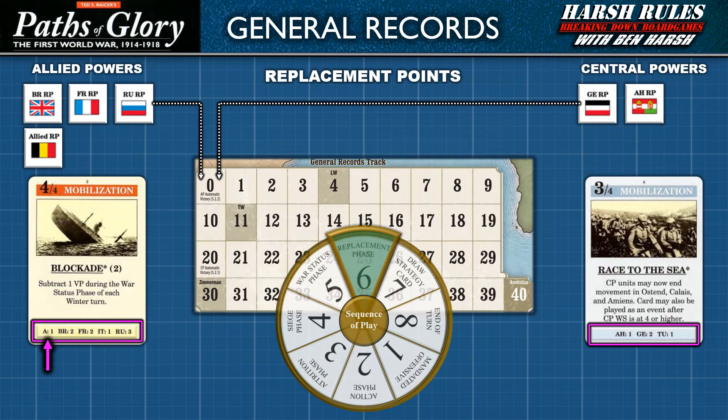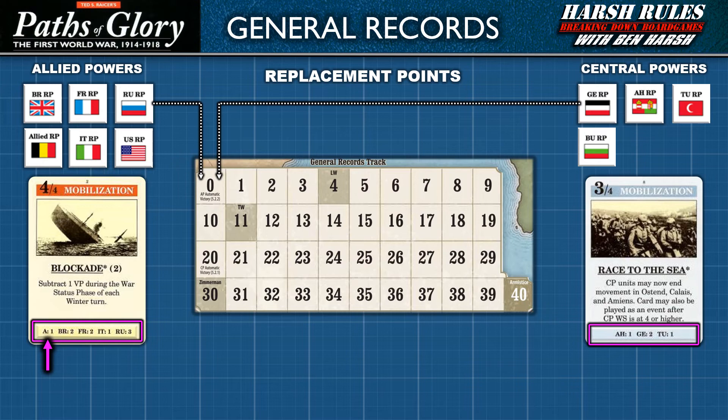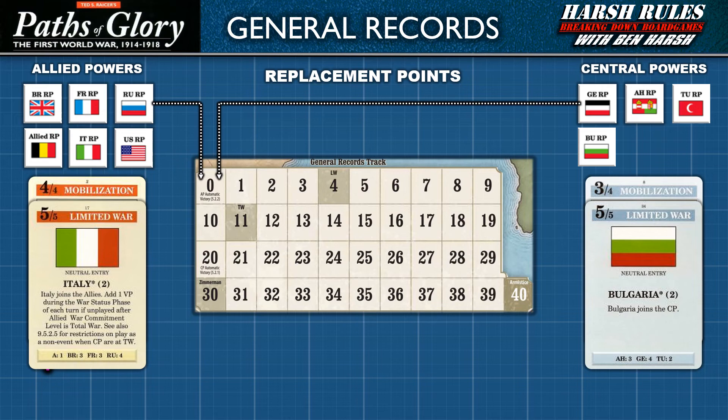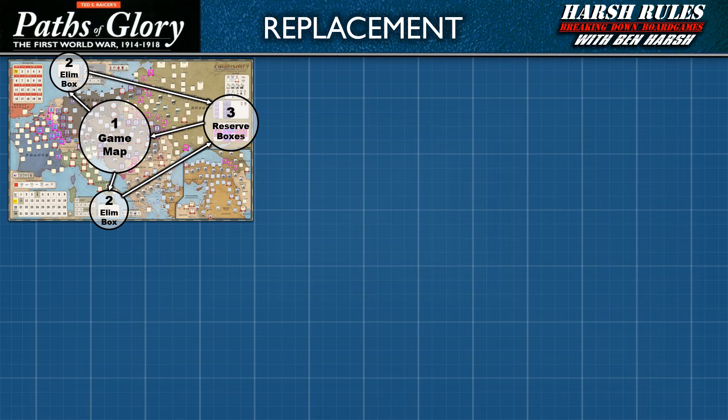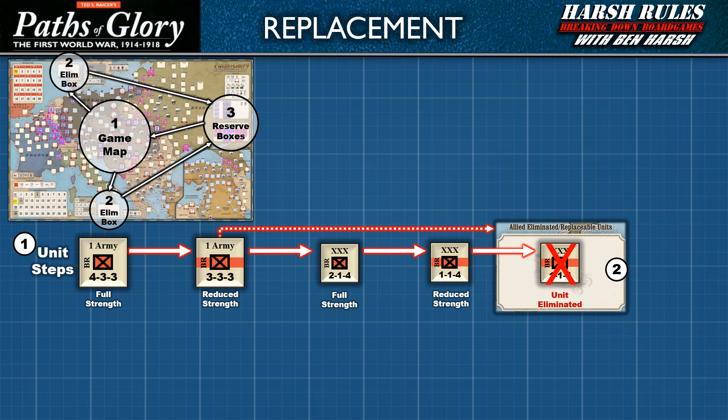Later in the game, other nations will enter the war. On the allied side, this includes Italy and the United States; for the central powers, Bulgaria and Turkey. Several neutral nations can be brought into the game by playing an event card, though only one neutral entry event card can be played per turn. The United States has its own path to entering the war. Turkey enters the war once the central power's war status marker reaches space four — limited war.